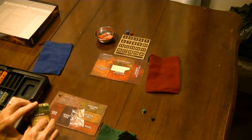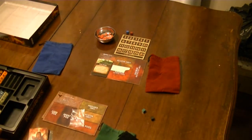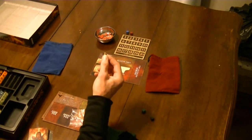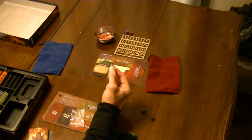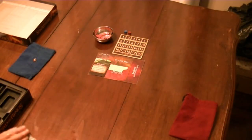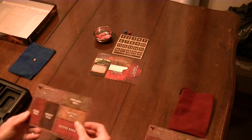Each player also takes the score marker for their colour and places it beside the score tracker. Take the locations deck and put it on the appropriate spot on Sauron's mat with the first location face up. Choose the starting player to be the ring-bearer — normally it's the shortest player. Each player takes a player mat and places it in front of them.